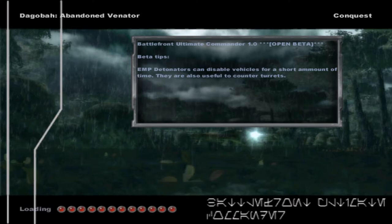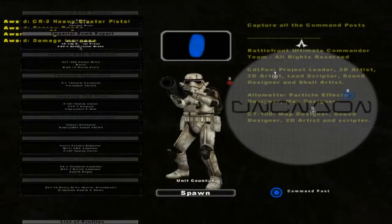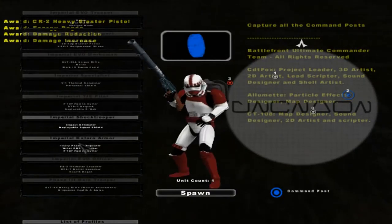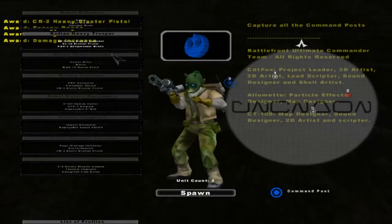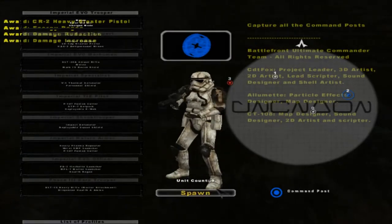Hello everybody, and welcome back to another Battlefront Ultimate Commander video. Today we go on a new map called Dagobah Abandon Venator, just in the regular conquest modes with the regular Imperial sides. We have the Empire — EVO Troopers I believe they're called. I don't even know how you pronounce it, but we're definitely playing as them because they look pretty damn awesome.